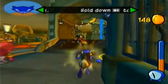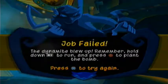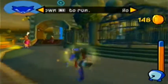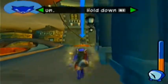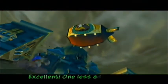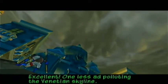You have to be very careful here. I misjudged how much time I had. So basically run past the guards all together. Remember to place the dynamite with the circle button near the anchor, or it'll blow a hole in your back. Come on, come on! Run! Excellent! One less ad polluting the Venetian skyline!